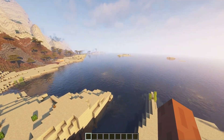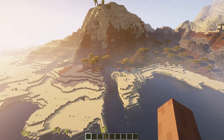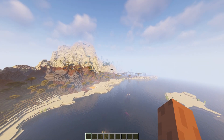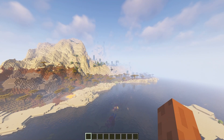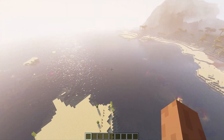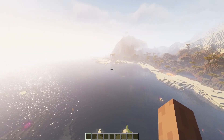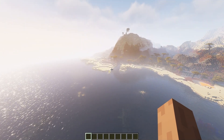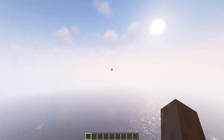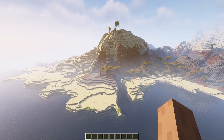Here we are on the very first seed. I can already tell I'm not a fan — we have some desert mountains and savannah, as well as a pretty nice oasis biome, but there's so much ocean. Only sand and ocean. We want a nice plains surrounded by different types of mountains, so let's move on to the next one.